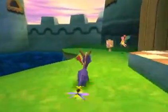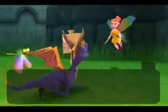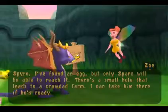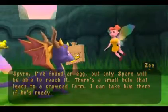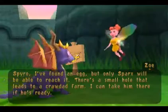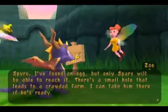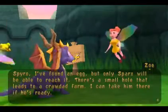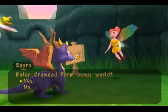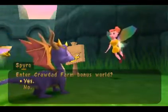Well, Zoe here might have an answer. You remember these spark signs? Now we will finally know what exactly they mean. Spyro, I found an egg but only Sparks will be able to reach it. There's a small hole that leads to a Crowdat farm. I can take him there if he's ready. Are we ready? Of course we're ready. Enter Crowdat Farm bonus world. Yes we will.